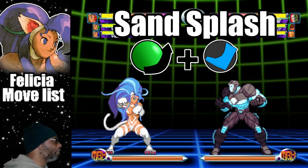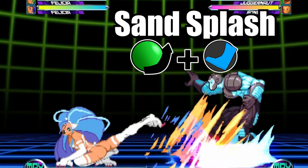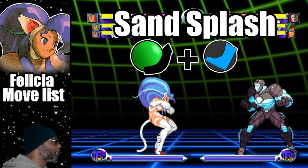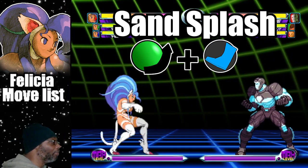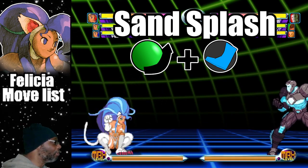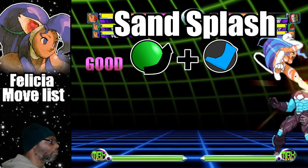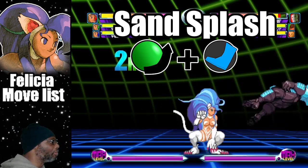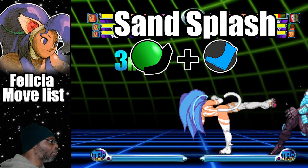The Sand Splash is a very useful attack. To do the move, do a quarter circle forward plus any kick button. This attack has range, but keep in mind that Felicia does not move forward when executing the move. Therefore, your distance from the enemy should be anywhere between medium to close range. The Sand Splash scores for two hits with no difference between the light kick and fierce kick variation. This move is also an excellent combo finisher.